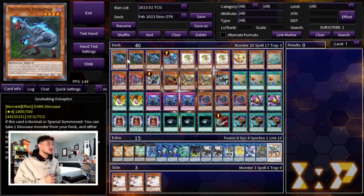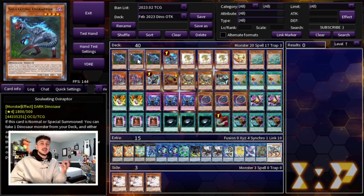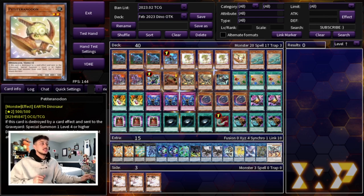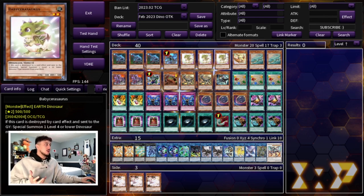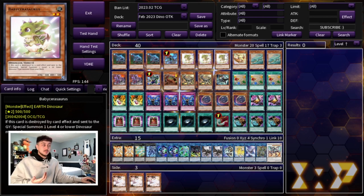Just before we get started I want to say I've been testing this deck for a while, which is kind of why it took me a while to put this up on the channel, but this build is insanely powerful in today's format. Starting off with three Soul-Eating Oviraptor — the ratios are essentially the same as my other dino deck profiles because these are the best and most consistent ratios. Three Oviraptor, one Miscellaneousaurus, three Babycerasaurus, one Petite Pteranodon, and two Archosaur.